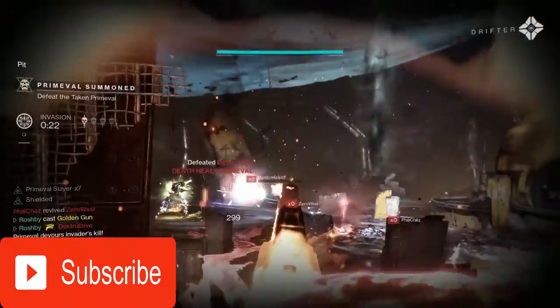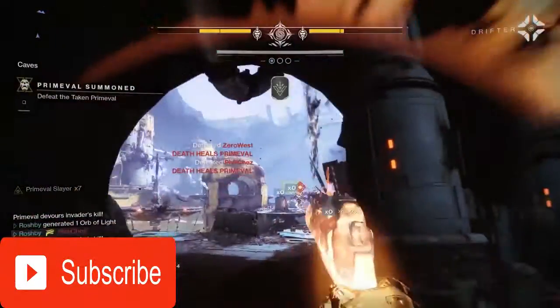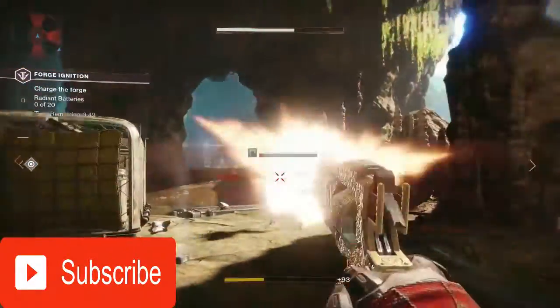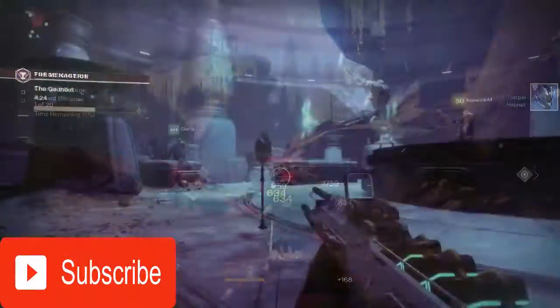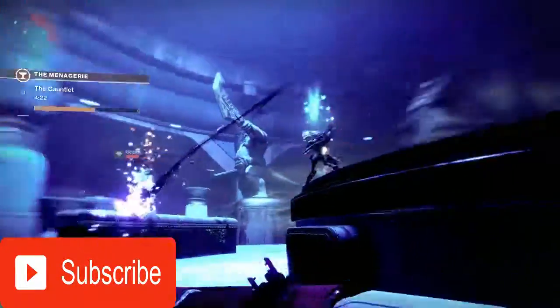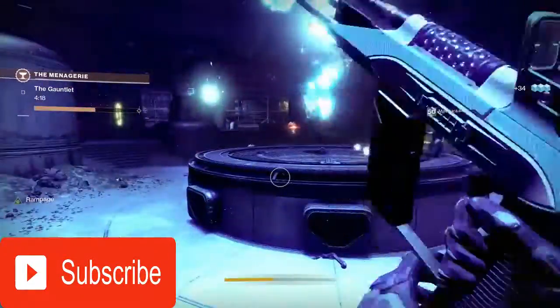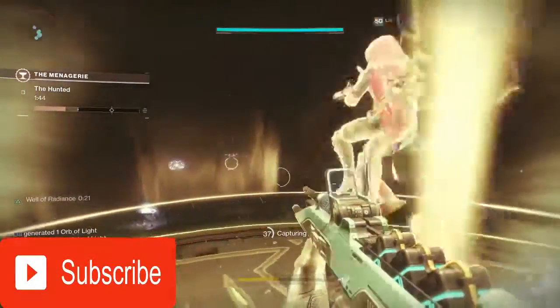According to Bungie, you'll have access to Gambit, a PvEvP mode that was first introduced in the Forsaken expansion, and its annual pass version, Gambit Prime. Black Armory forges will be accessible, but whereas the forges are quite frankly tedious, the 6-person matchmade endgame activity known as the Menagerie is an absolute treat. We don't know yet if those modes will be active immediately on the game's main director hub, as they usually require some initiation quest steps.